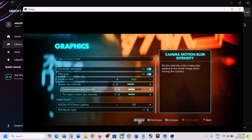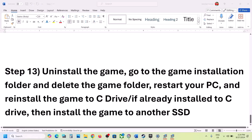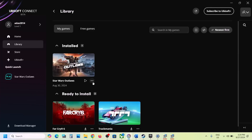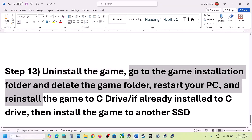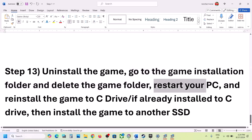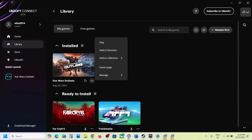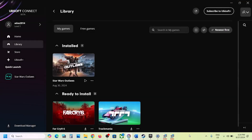Hit Apply to save the changes and check the performance. The last step is to uninstall and reinstall the game. After uninstalling, go to the game installation folder and delete the game folder. Restart your computer, then reinstall the game to the C drive. If the game was already on the C drive, try installing it to another SSD. One of the steps shown in this video should help you get the game running on your Windows computer. Thank you so much for your time — please like this video and subscribe to my channel.